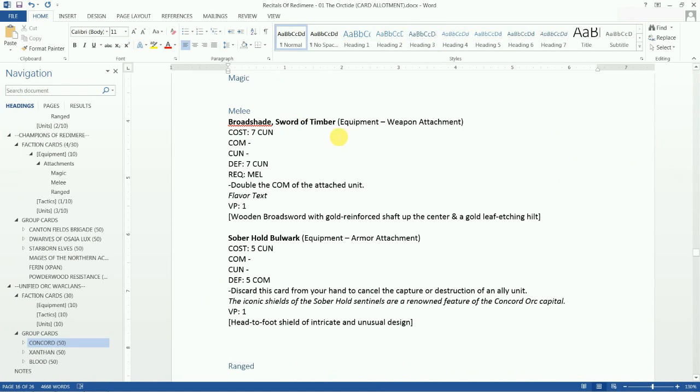The Sword of Timber is a weapon attachment. It requires a unit with the melee ability to use it, and it costs seven cunning. It's going to double the combat of the attached unit. I like these cards that have a scale of usefulness — if you have a unit with one combat it grants one, if four combat it grants four, so it scales as you go deeper into the game and your units become more powerful.